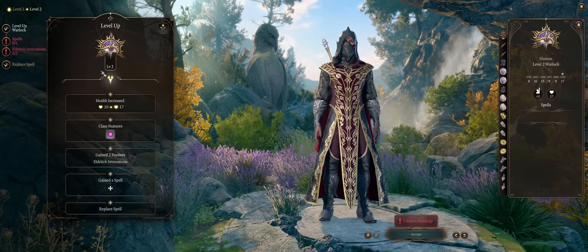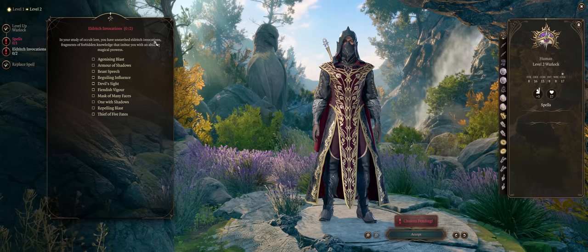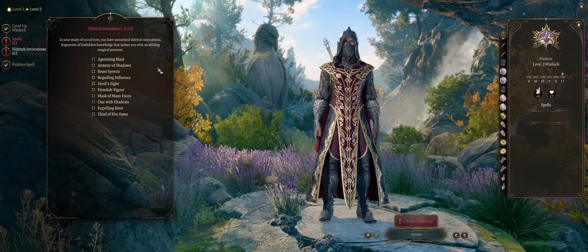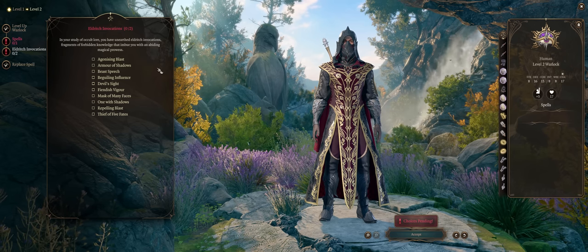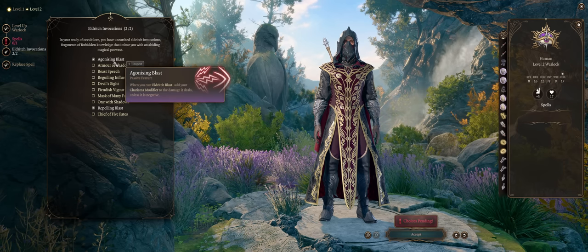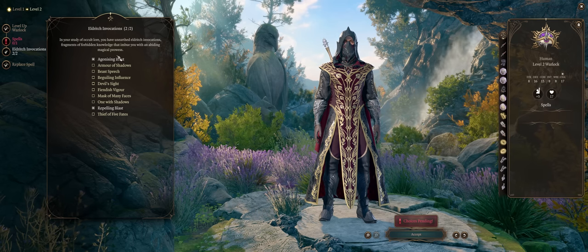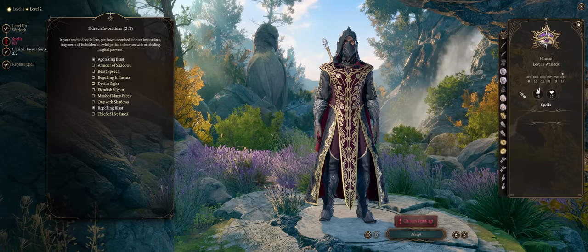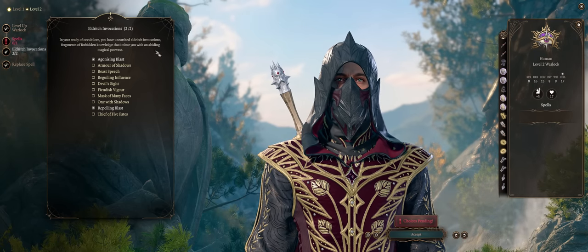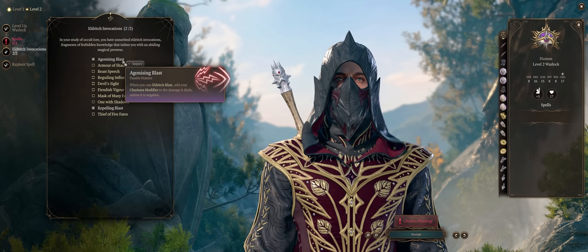At level 2 you get another very unique Warlock feature: Eldritch Invocations. You start with 2 and later as you level up you'll get to pick more from a bigger list. But the most important ones are without a doubt Agonizing Blast and Repelling Blast. Agonizing will make it so that your Eldritch Blast gets your Charisma modifier added to damage — even as early as level 4 you can already acquire 20 Charisma for a plus 5, and remember each blast ray will get this bonus added on top.